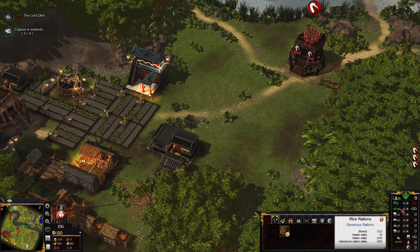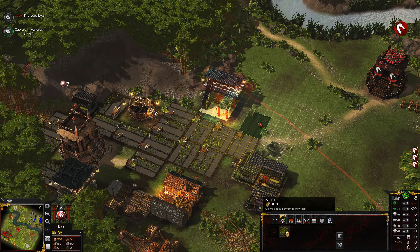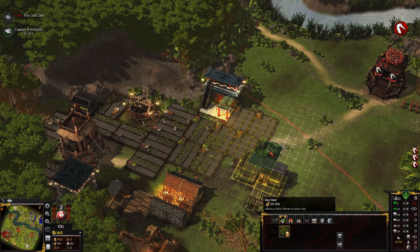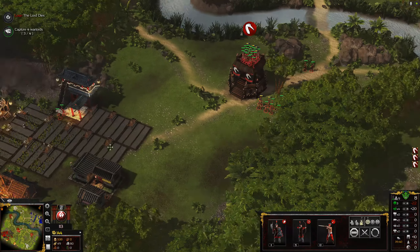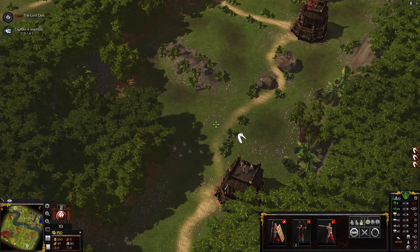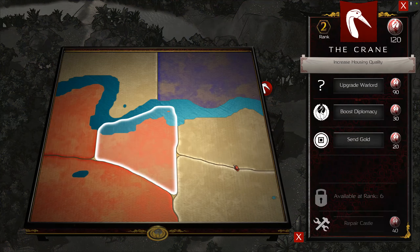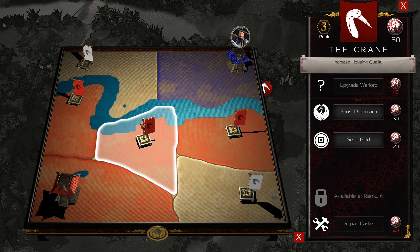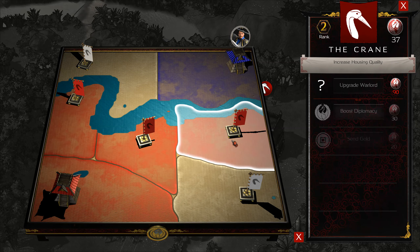If I build more of those, it will cost me a lot more food. How about we just build some more rice fields? Always great - rice is really lovely to eat. Continue getting some more troops here. Let's start slaughtering them. We can upgrade Warlord the Crane - give me some more money please. You can even increase his rank too.